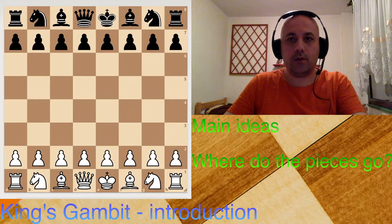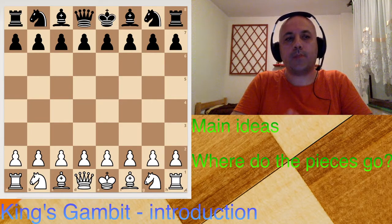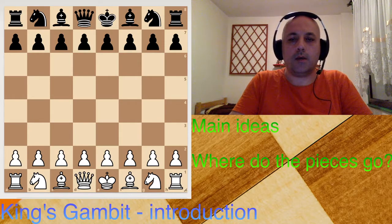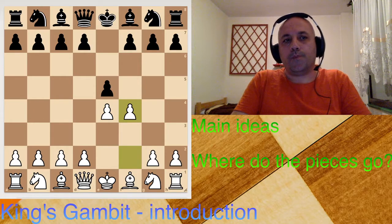Hello everyone, Chess Hoodie here. Today we will start a new series about openings for beginners. The first opening I chose to show you is the King's Gambit. It is a very old opening and it starts with moves like this: pawn to e4, pawn to e5, and now pawn to f4.